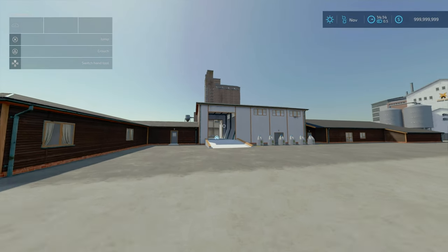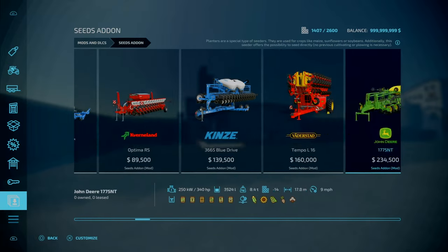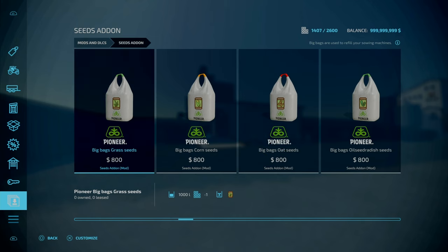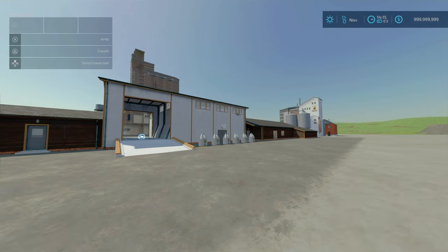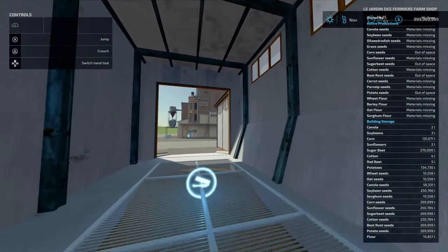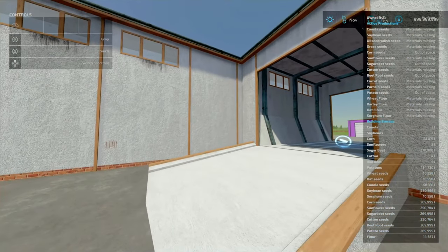This mod produces individual bags. With the seed add-on you can purchase individual bags for around £800 per thousand litres. However, now you can produce these bags yourself. From the input section you can put your material in.